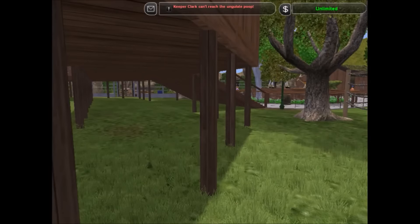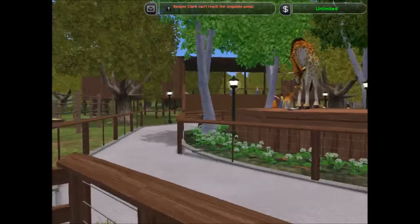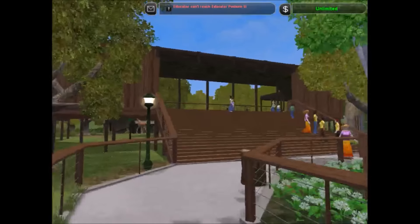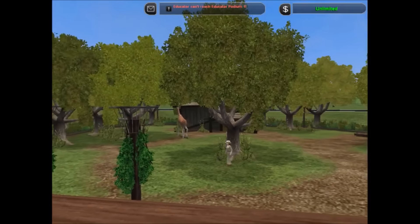Should probably go the other way around actually. This is sort of the main attraction, I guess you could say, of this zoo. As you can kind of tell by the statue we have in the center as a centerpiece. So you go up these stairs and you have this really nice — I think pretty nice anyways — giraffe exhibit.